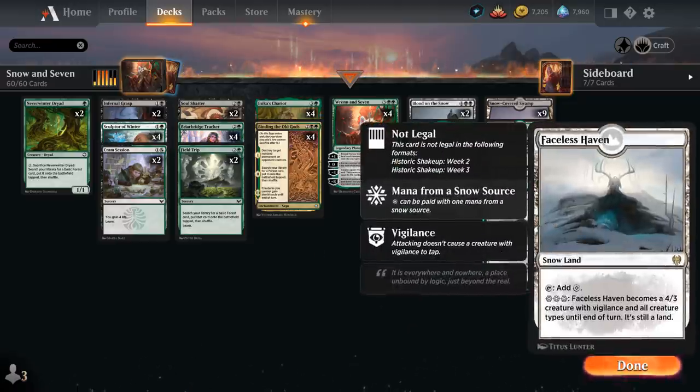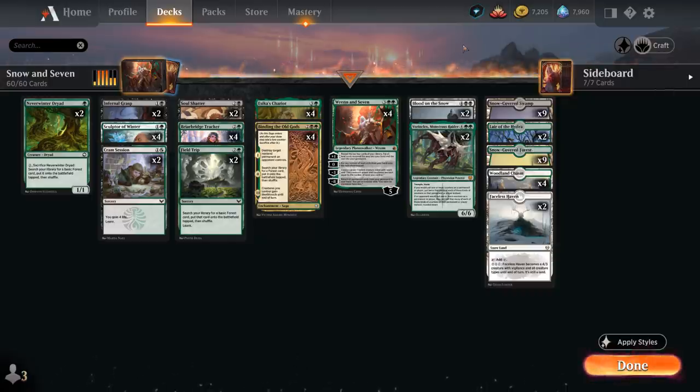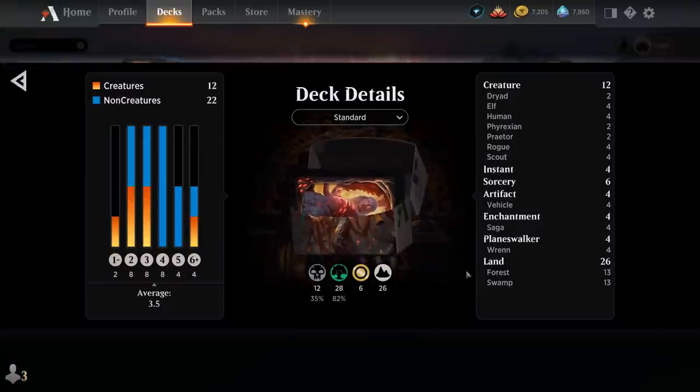As for the mana base, creature lands are very important in grindy matchups. Thanks to all the extra lands we're searching up through Binding the Old Gods, Field Trip, and Neverwinter Dryad, we can often sink a lot of mana into a big Lair of the Hydra to help end the game. So that's our deck — now let's jump into some games and see how it does.